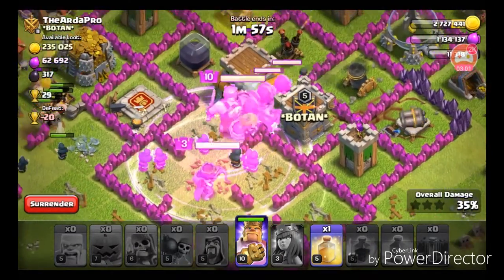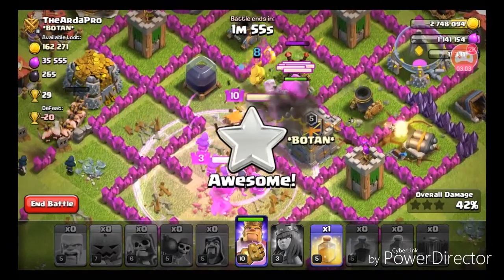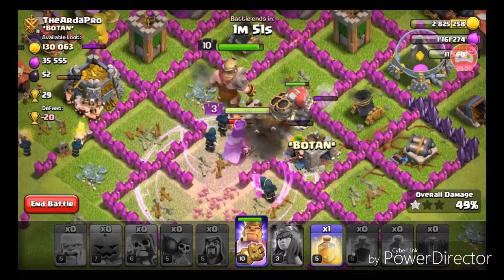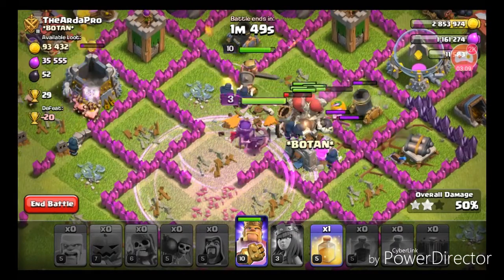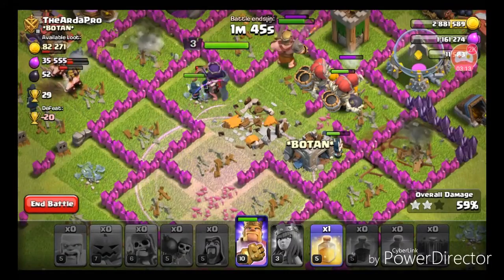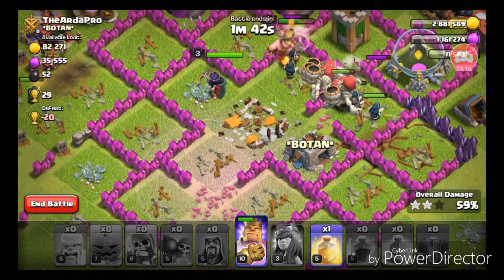Let's heal the giant skeletons and drop the earthquake spell. They become even stronger — technically they're just like the giants but better. Drop a bomb and it makes it even better.